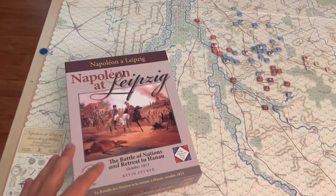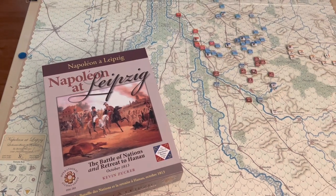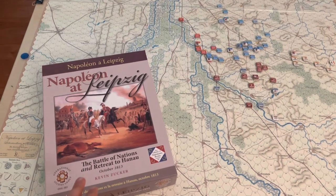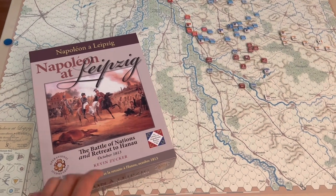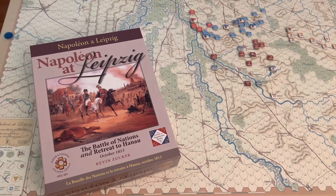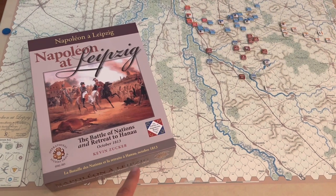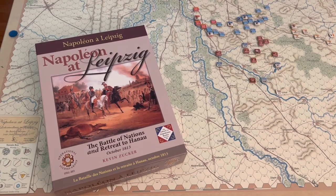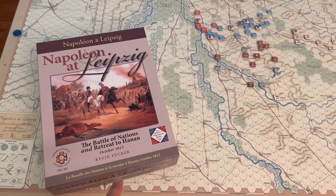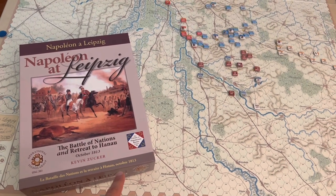This is the Battle of Leipzig from the Library of Napoleonic Battles by Kevin Zucker and Operational Studies Group. You've seen me recently do coverage on Four Lost Battles in this series, and the reason I'm choosing to do Napoleon at Leipzig now is because it comes chronologically directly after those Four Lost Battles. About a month has ended after the Battle of Denowitz, which I played at a convention and did a brief overview of in my Game On Con videos from June.